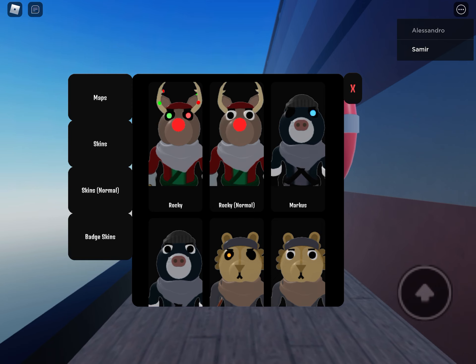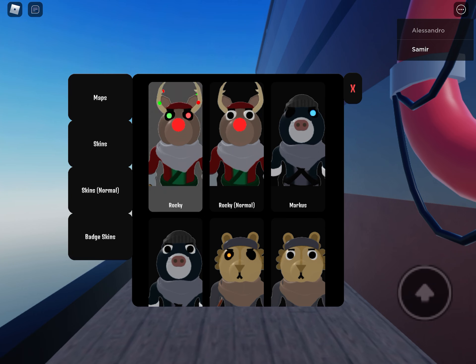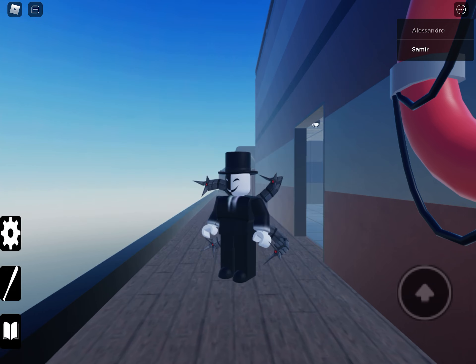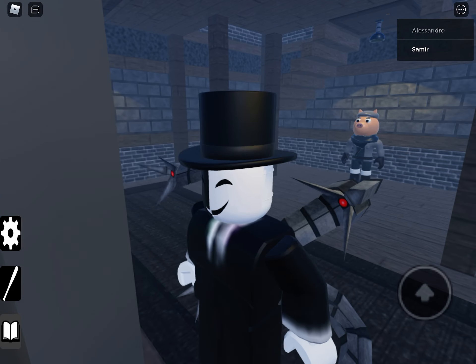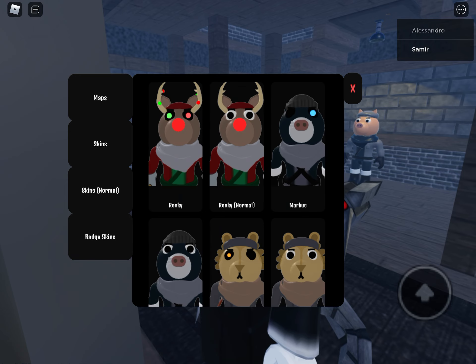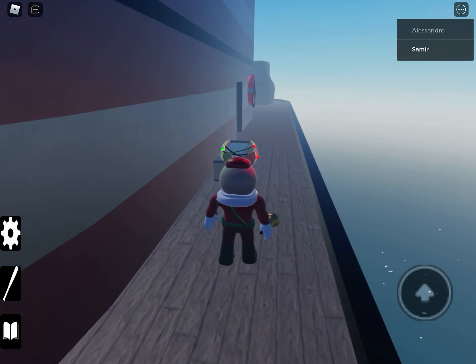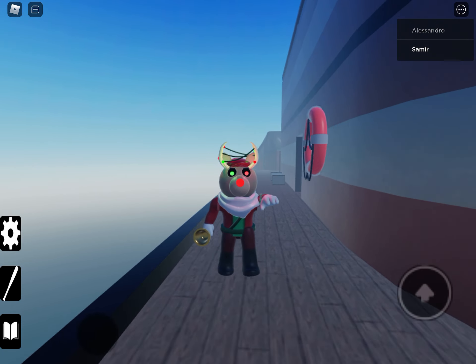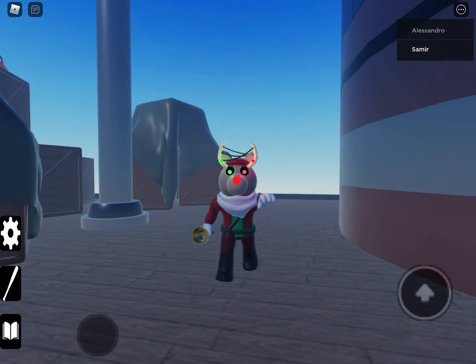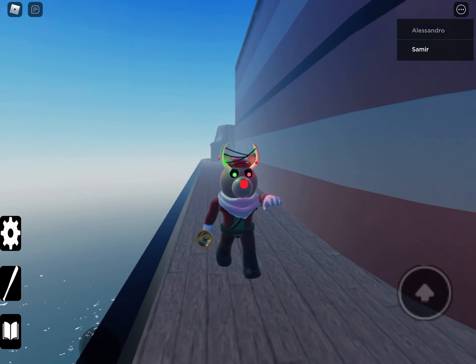So the first skin we got is Rocky. Let me equip him. This first skin is Rocky — you can get this skin by beating the world in which Santa is allowed. This is actually the first skin in the whole thing.